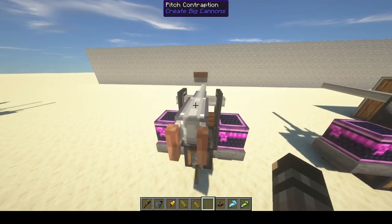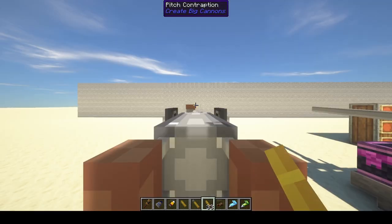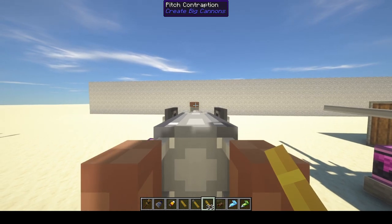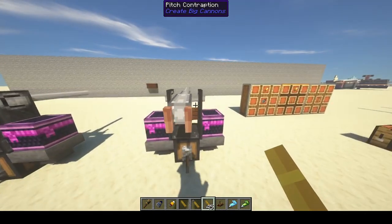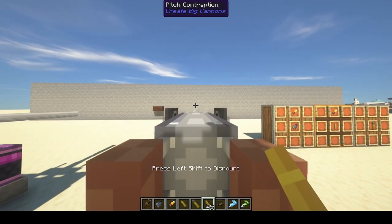This is the unfused round — see how weak it is? That was the flak round. It can't even break stone and it has a hard time with even wooden planks. Now we're going to move on to the fused round, and this is explosive.